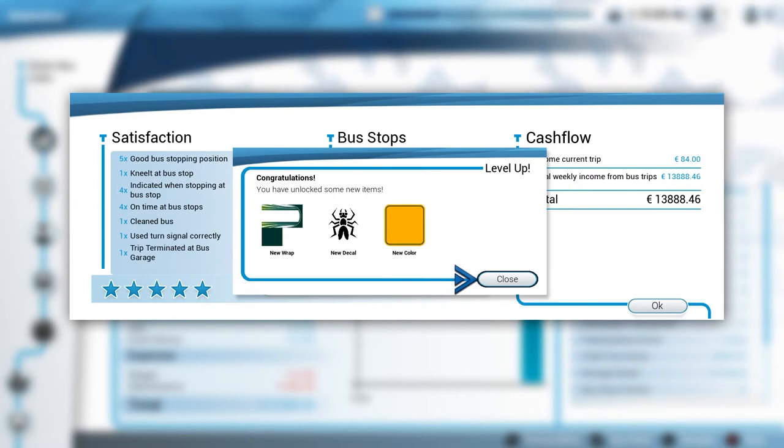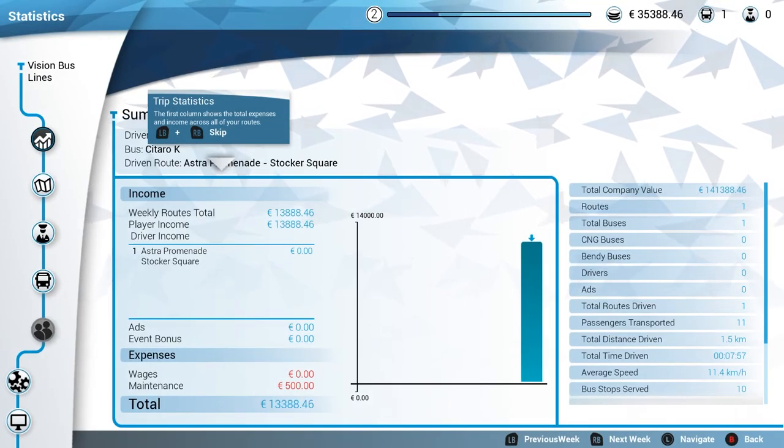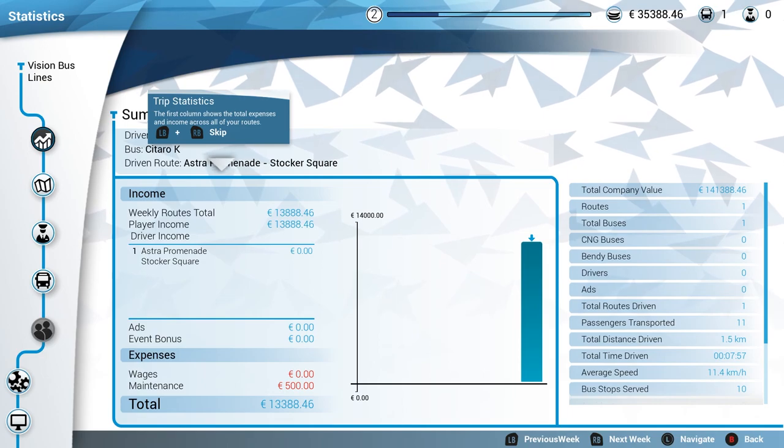Five stars! We've unlocked a new wrap, a new detail, and a new color - just like the old Bus Sim 16, weird crazy stuff. Look at that though - five good bus stopping positions, one knelt at bus stop, four indicated when stopping at bus stop, on time at bus stop, cleaned the bus, used the turn signal correctly, and one trip terminated at bus garage. We made 84 dollars during that trip. Total weekly income from bus trips: 13,888.46 - I love it! Well, that's gonna do it for us this time. When we come back next time we'll see what we have in store. Thanks a lot for watching everybody, I'll catch you all next time for some more Bus Sim 18!